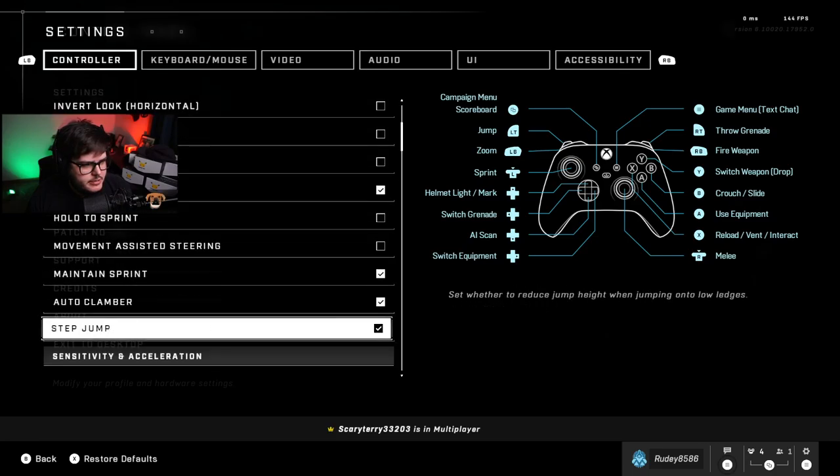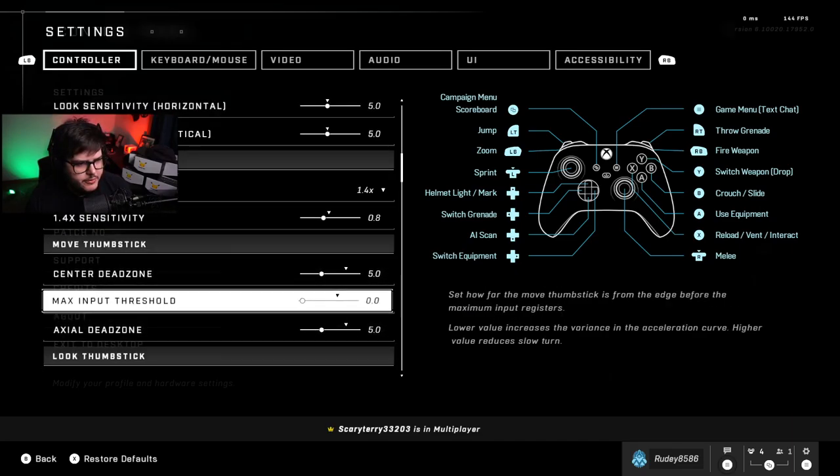We're just gonna do the Halo settings today — controller and video. For controller I do custom because I came from bumper jumper on CoD, but I don't do tactical anymore in this game because of melee, and I don't have buttons on the back of my controller. This is what I run for my custom controller.